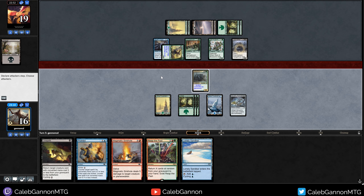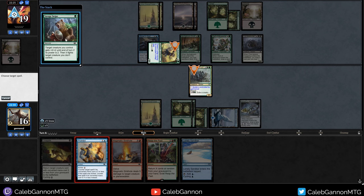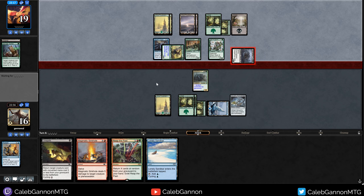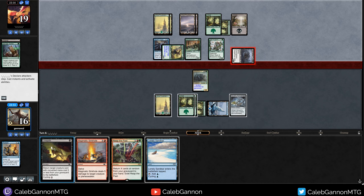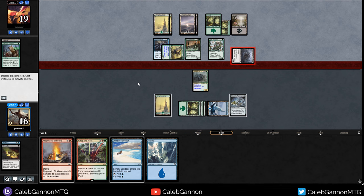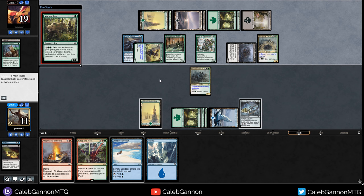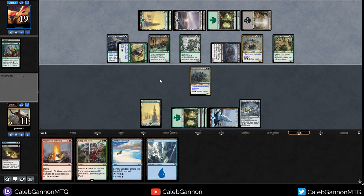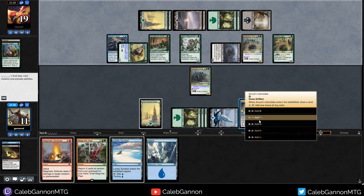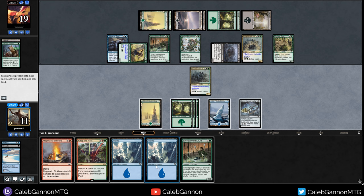Now I have Counterspells up for most things. Cycle Lonely Sandbar, cycle Unearth. If we survive this, we're doing okay. Savage Swipe - they fight, so let's Prohibit that. Counter target spell with CMC two or less - I kind of want our Splinter around. Take five, which is a lot. I'm going to cycle Unearth first to see if I can draw anything better like a bounce spell. Oh, that's kind of an even bigger problem. Crypt Rats doesn't even do it because we don't have any black mana right now.